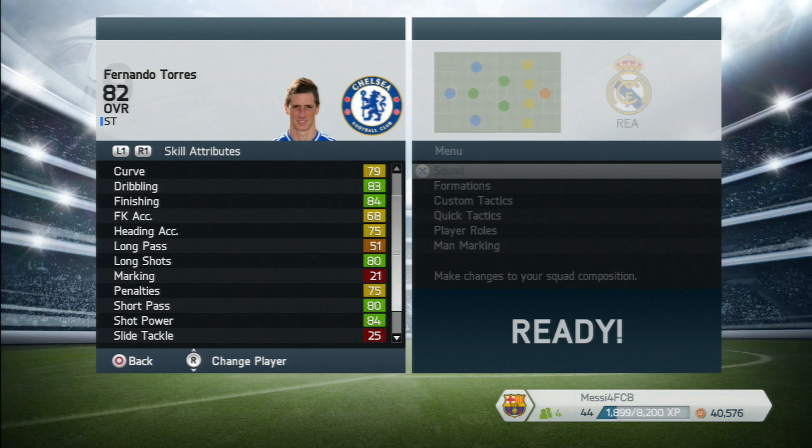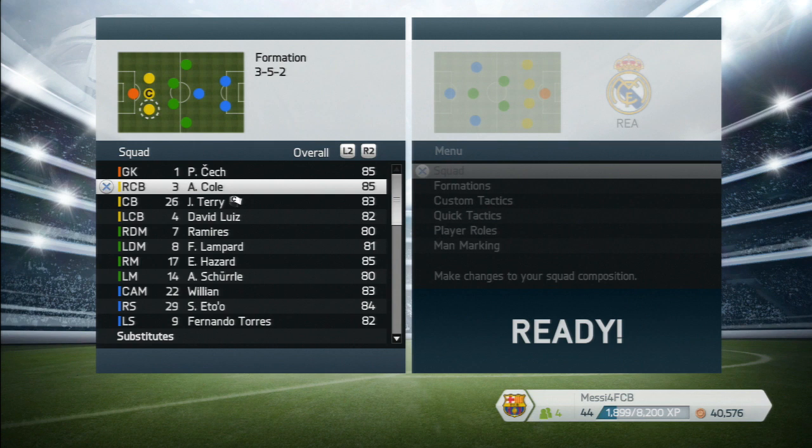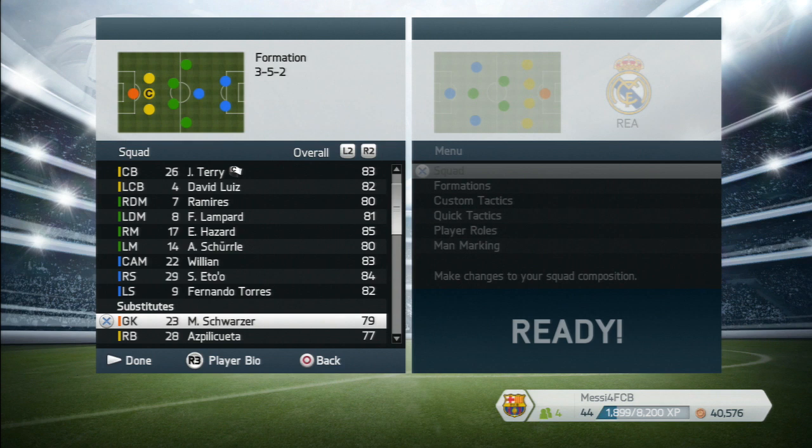Partnering him is Fernando Torres. Most people don't like him, but in the game he's pretty decent. I'd pick him before Demba Ba. He's going to finish most chances for you. At six foot he's got great heading, which will be handy, and he's a bit taller than Eto'o. He's got four-star weak foot, three-star skill moves, medium attacking and low defensive, and he's got the finesse shot trait.